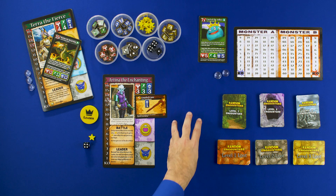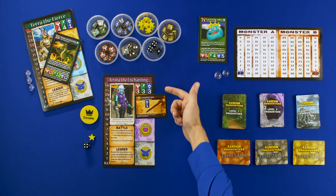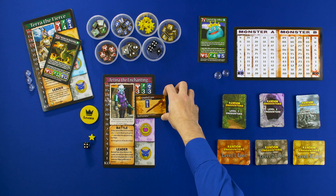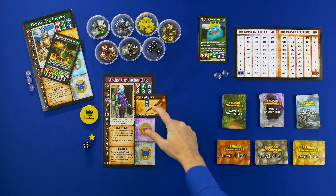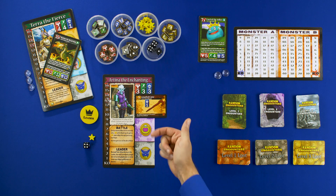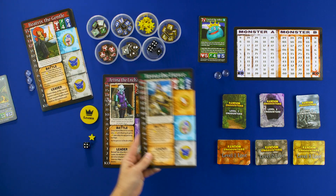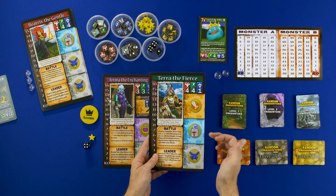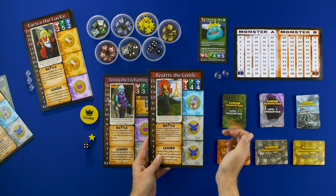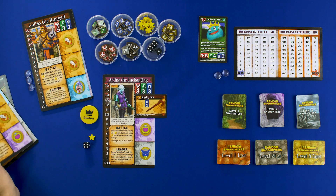The simplest way to learn how this game is played is to show you what would happen. Here we have Tina the Enchanting, and she has some stats: strength, agility, and magic. Each player starts with one level one item — she has a gnarled cane which adds to her magic. She can also have an accessory item and a familiar. Characters differ in what they can equip: Terra the Fierce can have a weapon, equipment, and a familiar; Beatrix the Gentle can have equipment and two familiars; Farrakha the Lucky can have two weapons and an accessory.